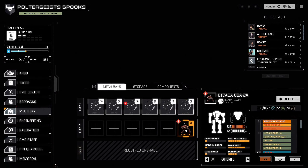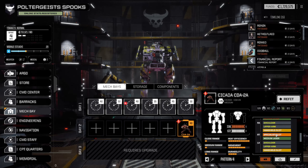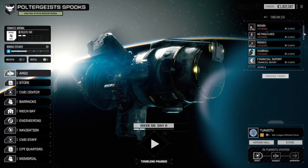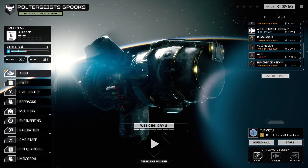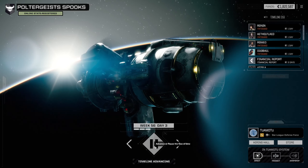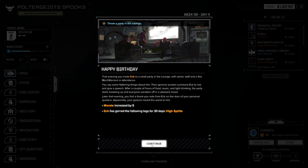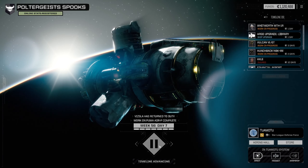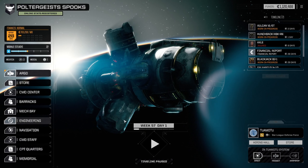We can sell this guy now — we're never going to use him. Scrap. 1.8 million. We have a financial report in four days, we can easily afford to do that. Axle is out for 15 days but that's fine. Throw a party in the lounge. Financial report — okay, stay at normal. Those upgrades you asked for are online, commander.